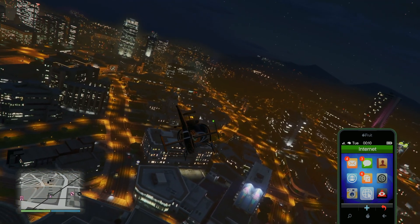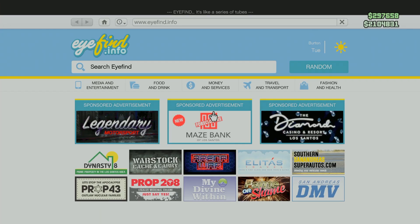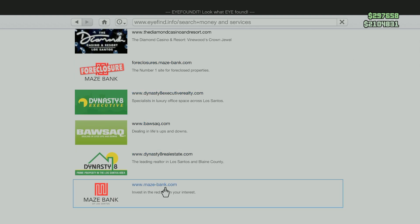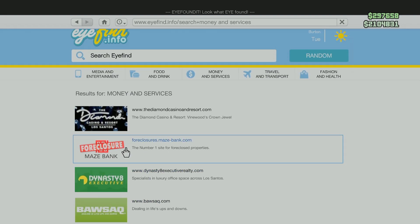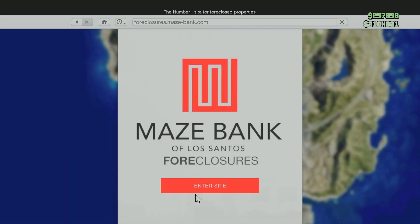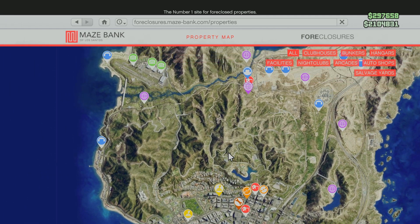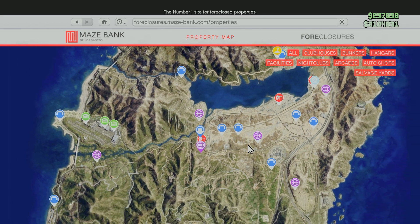First of all, what you do is you go over to the internet, and once you go to the internet you go over to Maze Bank Foreclosures. Make sure it's Maze Bank Foreclosures and not the other one — these are two different things. So let's go over here and enter the site.